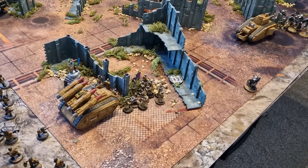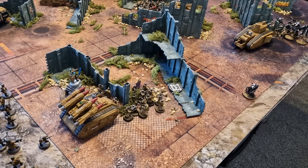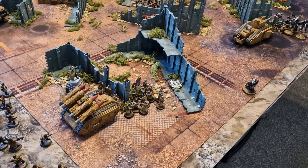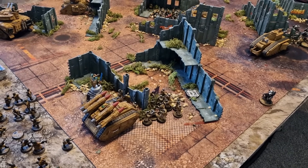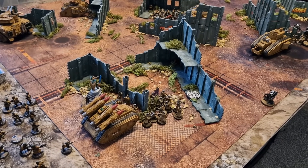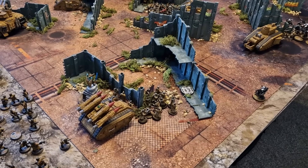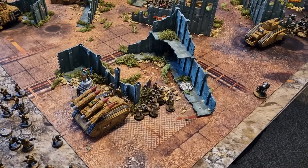Nine times out of ten you're going to be able to out-shoot the threat anyway, and then it's about how well you play the mission. The question is, if you've got two demolishers on your tank commanders and three vanquishers — five plasma cannons, five lascannons — against someone who can damage your list regularly, have you got enough to deal with that? Three vanquishers, six lascannons, two demolishers, and ten plasma cannons every go — that's a lot of plasma, a lot of everything.